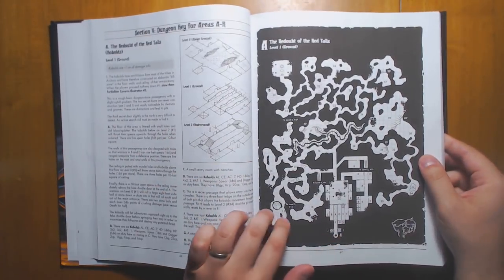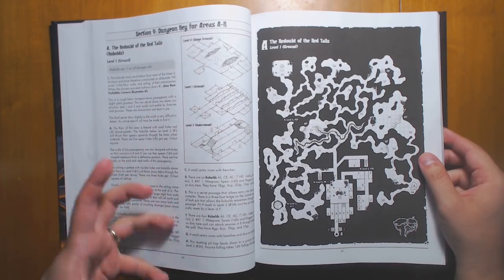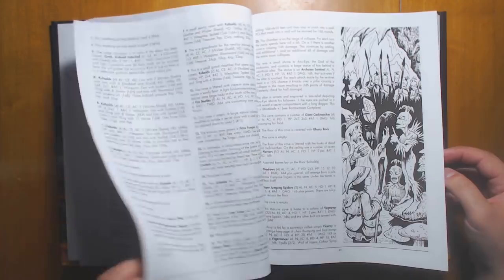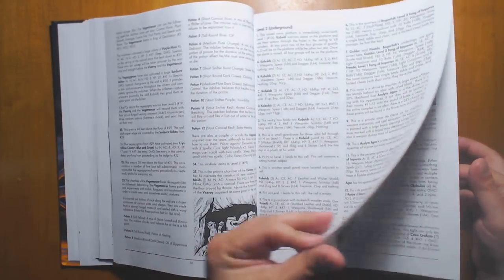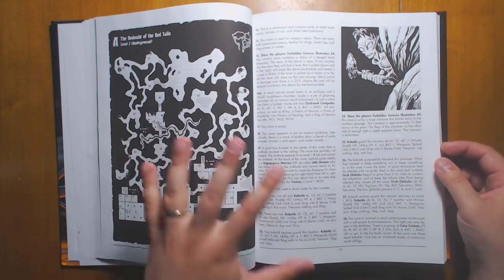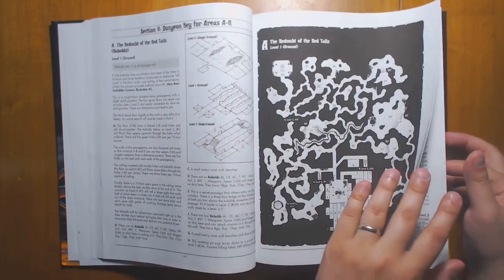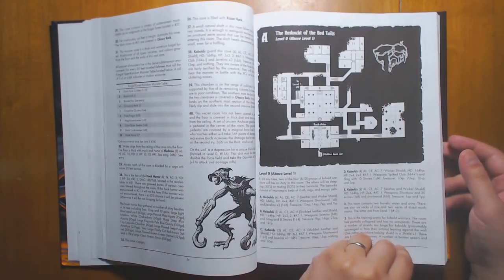The dungeons are lettered A through R for the bigger, more thematic ones, and numbered for the smaller and quicker ones. Looking at one example, it has a number of levels to it. This remedies one of my complaints from Barrow Maze — there are a lot more maps here and the maps tend to be much closer to where the actual text is, so there's less flipping back and forth. By and large, the map is no more than a couple of pages away from where you need it, and there are lots of little mini maps that reduce the amount of flipping.